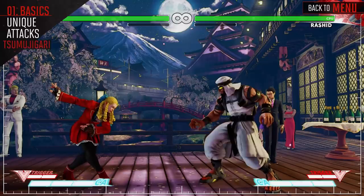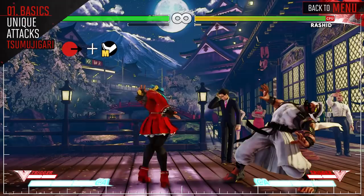Karin only has one unique attack, which is her overhead. This comes out fairly quickly and it's good to score some small damage when opponents are blocking low.